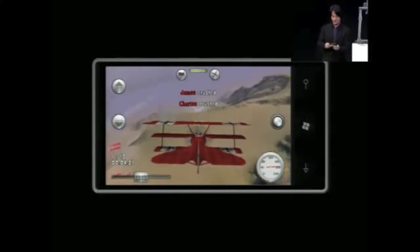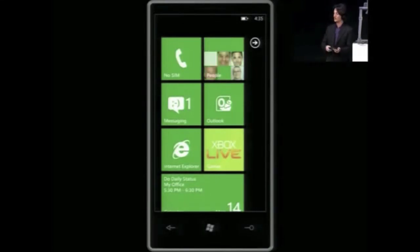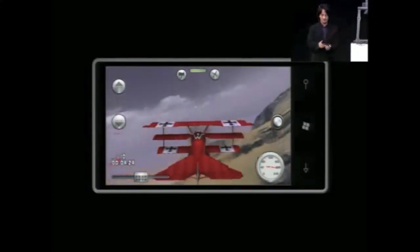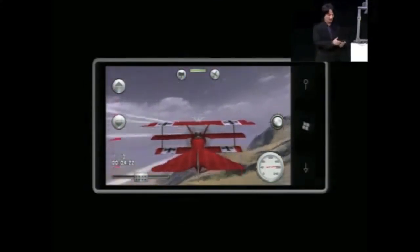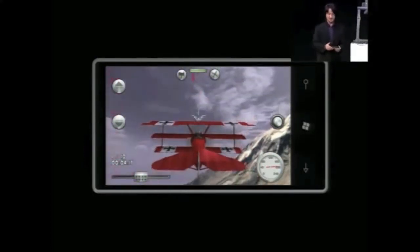I'm going to do it again. I'll press Start, navigate away, I can go do something else on the phone, run other apps, whatever I want. When I push Back to come back to that app, voila, I can press Continue and I'm flying my plane again. That's the first scenario — making it really fast and easy to come back to apps.